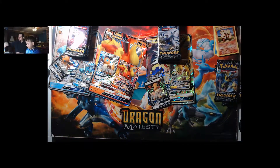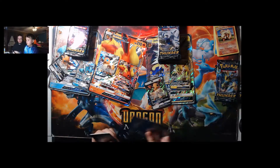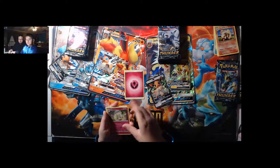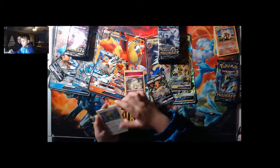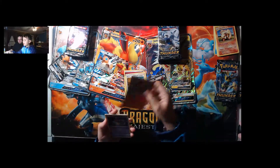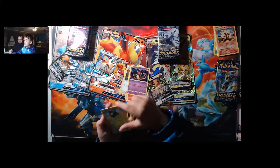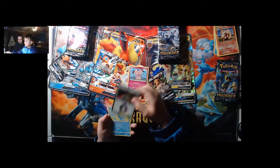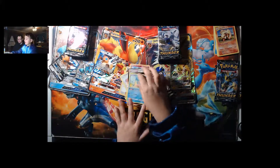I'm going to open Lost Thunder first. From the pack: Fairy Energy, Xenotic, Kecleon, Chansey, Litleo, Yamask, Skiddo, Snubbull, Prism Star Heat Factory, and Lapras.